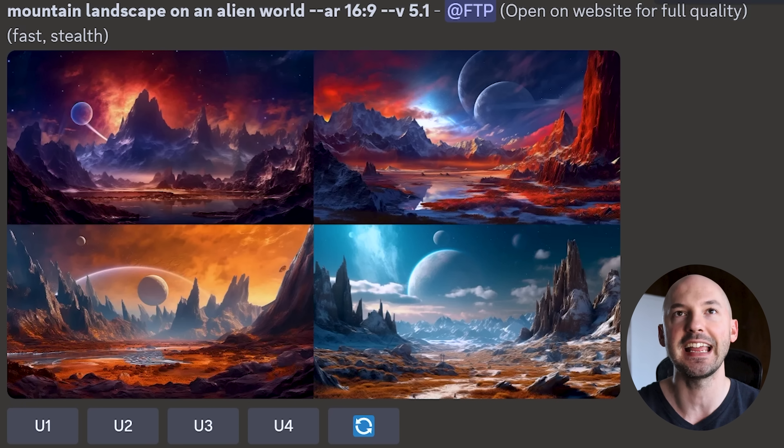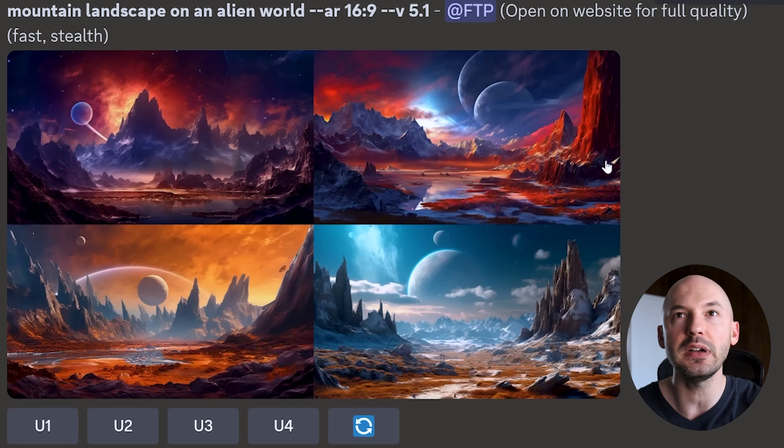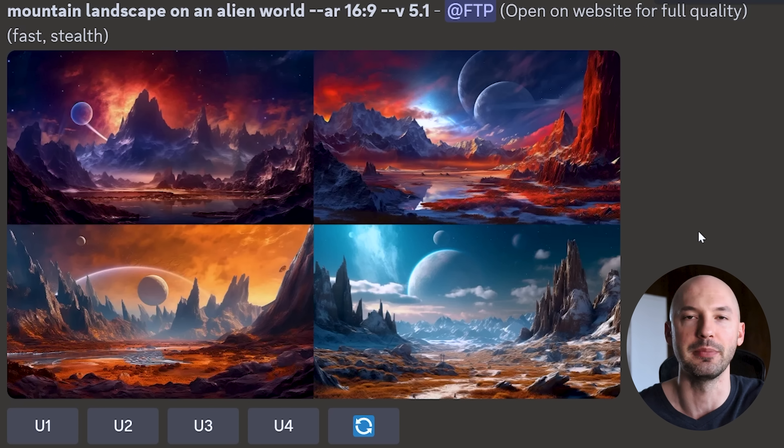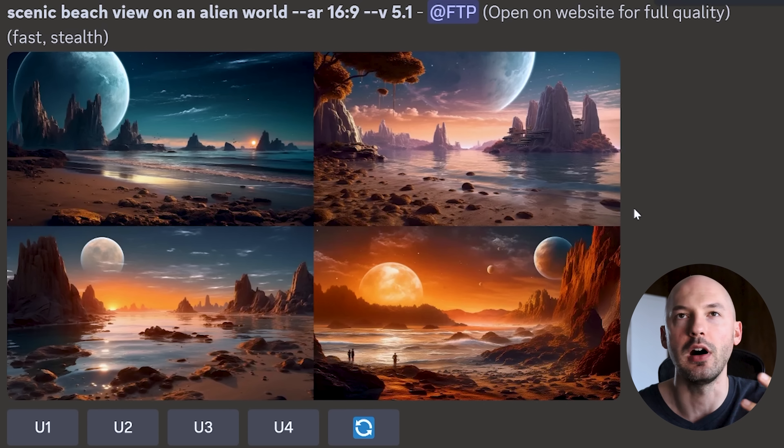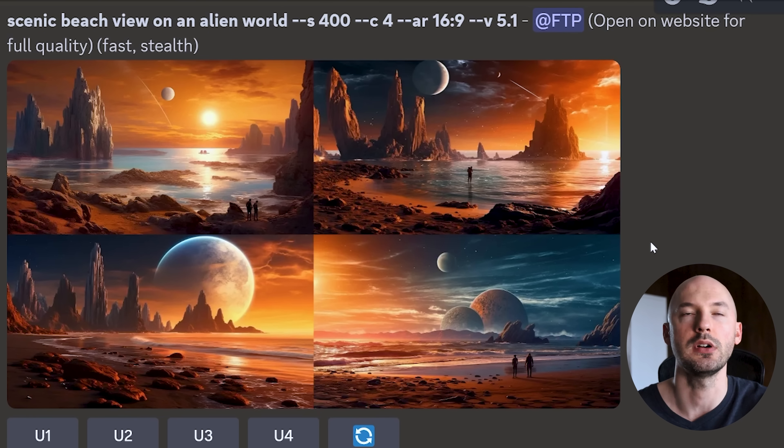'Mountain landscape on an alien world' — 5.1 does landscapes amazingly. Look how pretty these are. I have no idea what picture I'm going to use for the thumbnail, there are way too many to choose from. 'Scenic beach view on an alien world' — gorgeous. At S400, C40 — unreal. At S400, C4 — amazing.